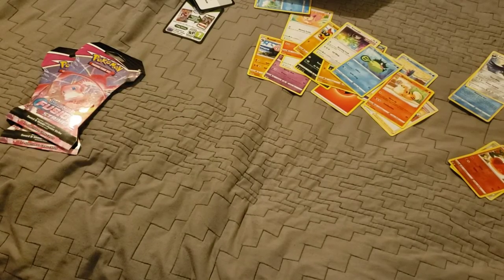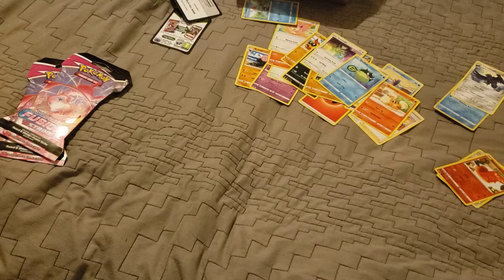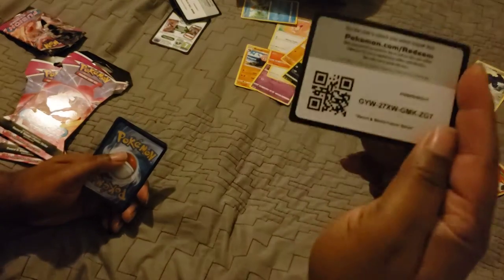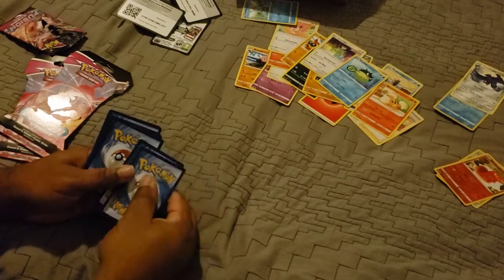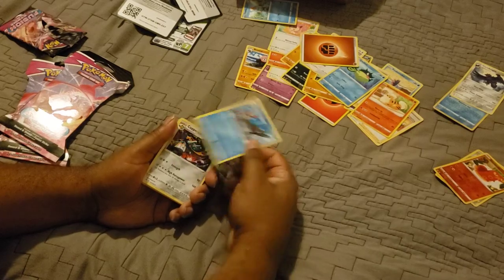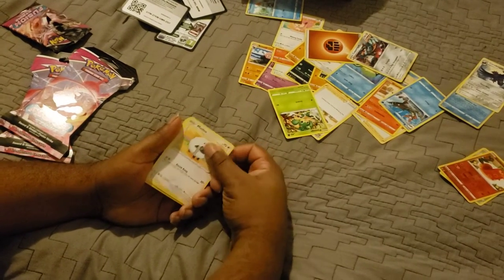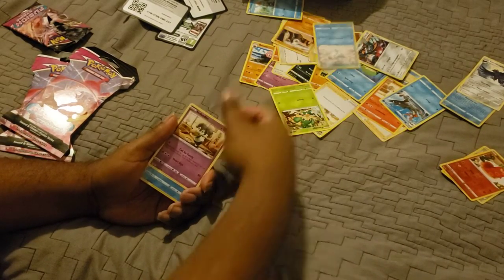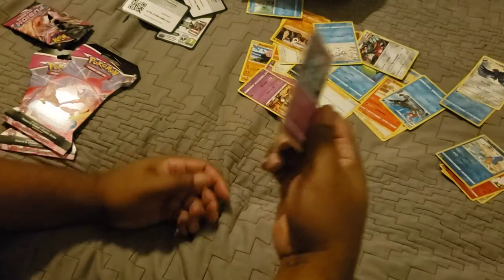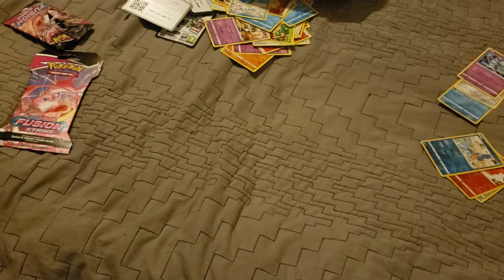Digging into our third pack out of five. GameStop allows you to buy five packs of cards max due to scalpers. White code card on screen. We have Fighting energy. Barraskewda, Copperajah, trainer energy, Pansage, Pangoro, Scorbunny, Darumaka, Indeedee. For our reverse we have Mudkip, and for our rare we have Meloetta - regular non-holo.